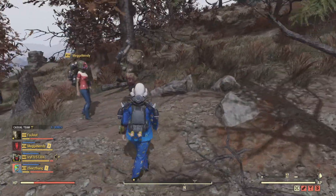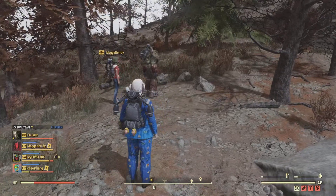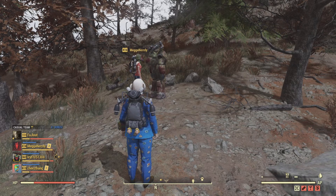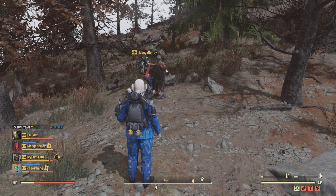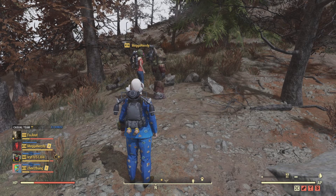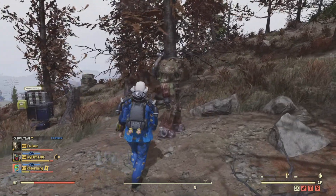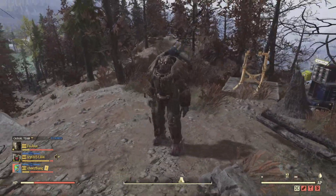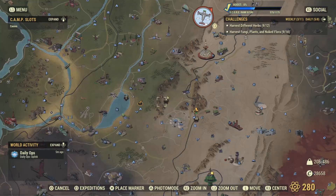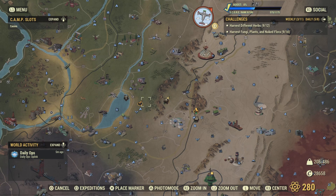I'm going to record it from the third-person point of view and watch as Mega duplicates his power armor. He has closed application. You can see that the power armor here has stayed around. Now, I can't actually loot this power armor because you have to go out of render distance and come back into render distance. So I'm going to fast travel away and fast travel back, and you'll see that I'll be able to loot it.